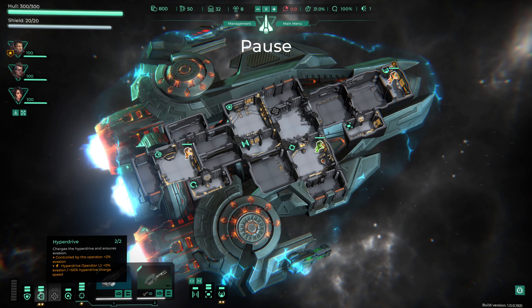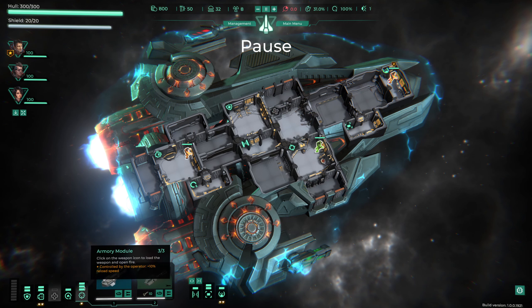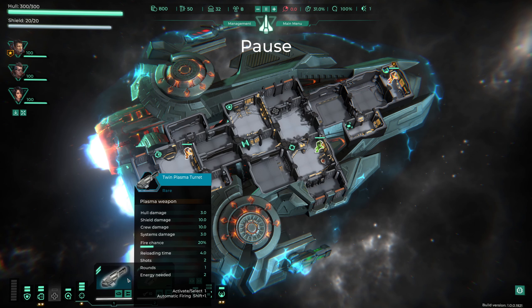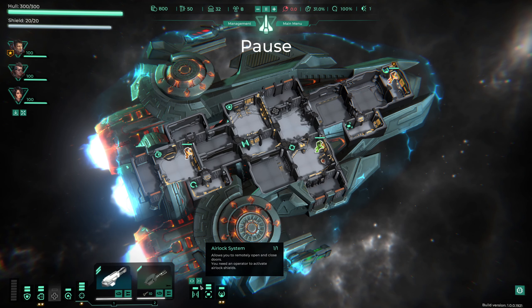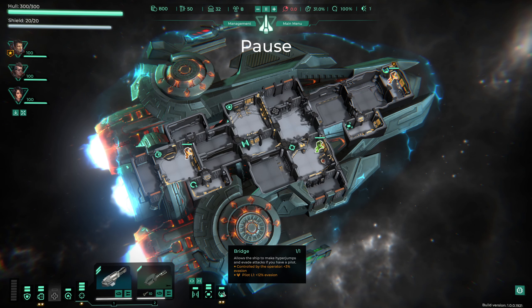The medbay is turned off at the moment - you can turn things on and off or redistribute power. The armory module gives plus 10% reload speed because it's staffed. We have an airlock system where we can open or close all airlocks, and sensors where an operator would give plus one sensor efficiency - we don't have anyone in there currently. The bridge gives us plus 12% evasion because we have a pilot stationed there.